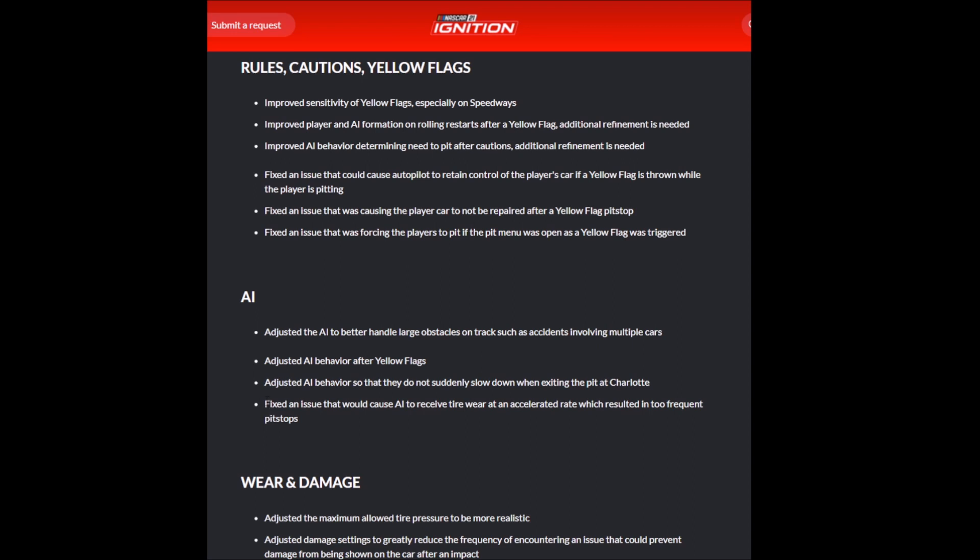Finally, this is something I'm really happy to see: a fix for an issue that caused the AI to receive tire wear at an accelerated rate, which resulted in too frequent pit stops. This is something we've seen over and over in our gameplay here on the channel. In a 50-lap race where you've got plenty of fuel to make the entire distance, you as the player are going along just fine, and then all of a sudden all of the AI start pitting. It appears this was the issue behind it since day one. Hopefully now you can run a full fuel run against the AI without any issues on that front.